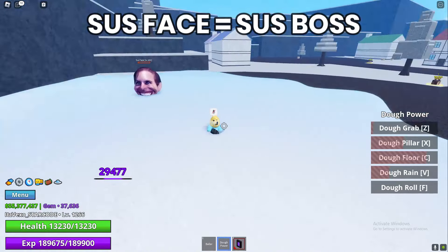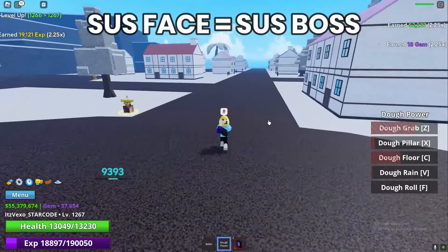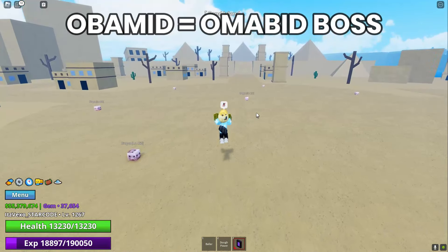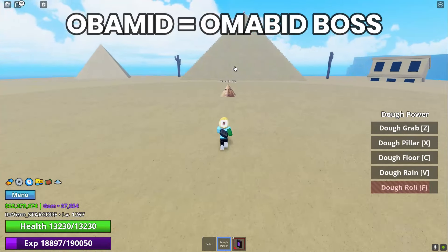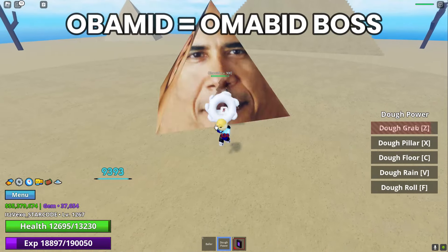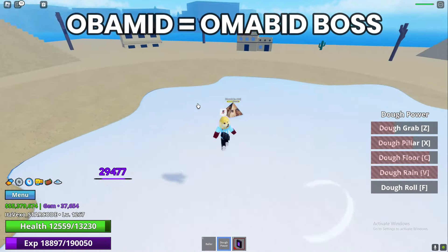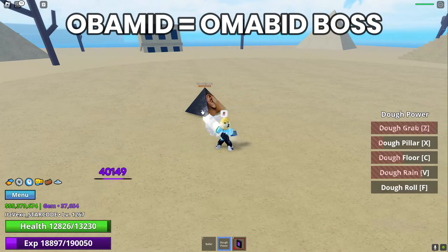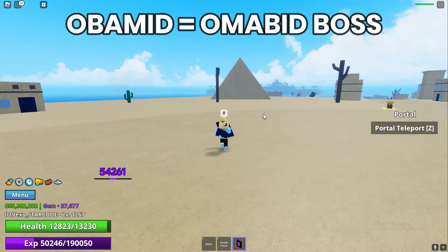We now move on to the next island, which is the Sand Island. You can get an accessory called the Old Barmamed accessory here. Defeat the Old Barmamed and you can get the Old Barmamed accessory. We didn't get lucky this time, but you do get an accessory whenever you defeat the Old Barmamed.